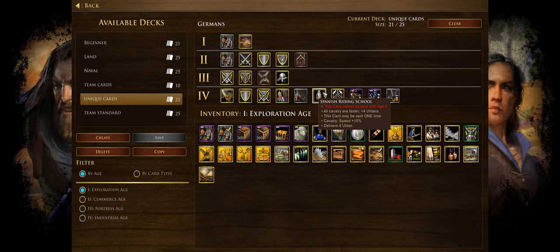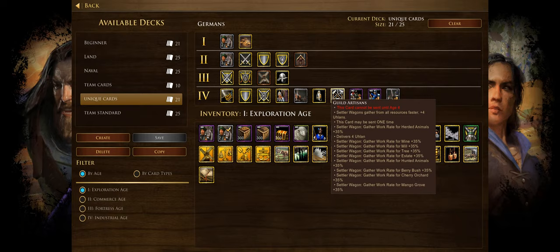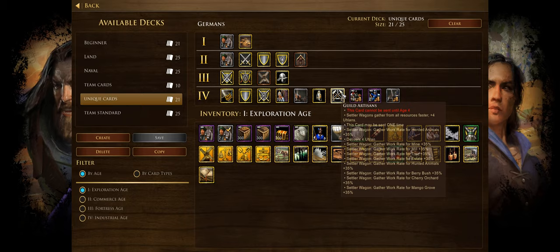Guild Artisans makes settler wagons gather from all resources 35% faster — a pretty amazing upgrade if you went for a boom and have a lot of settler wagons. Mainly you'll be on mills by that point, so that's the real advantage. This is a card I almost always take, since my main strategy with Germany is to boom into their strong late game units.